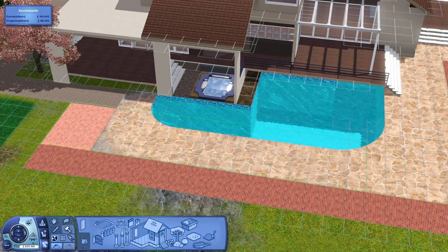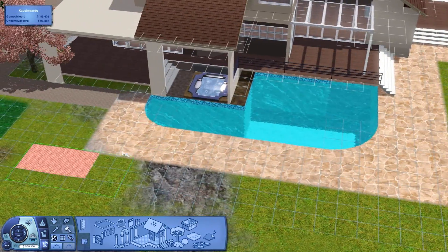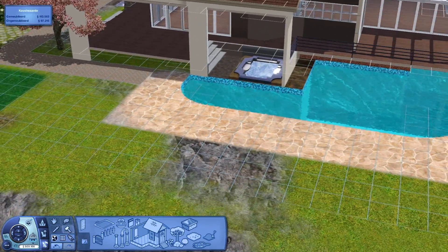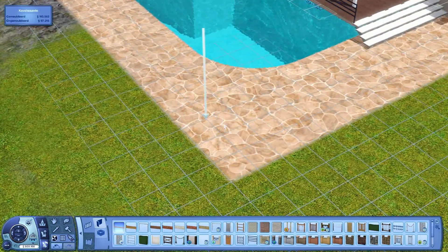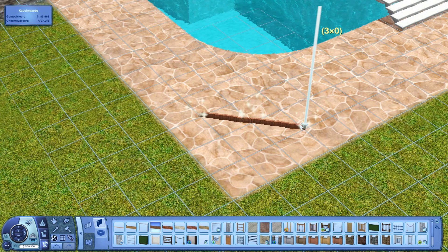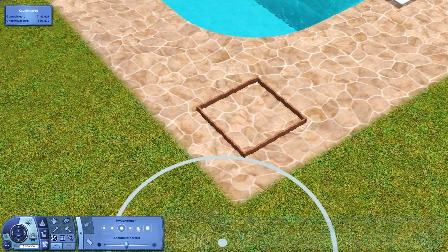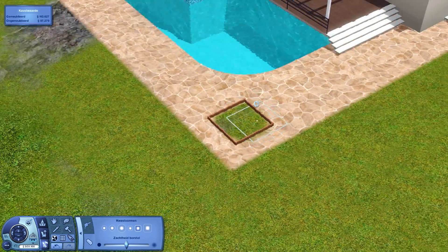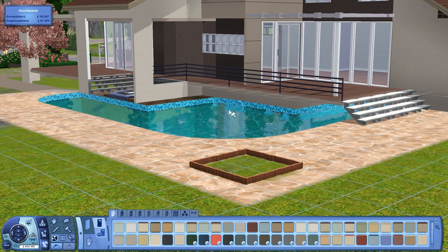Let's delete these floors — or tiles, I don't know how to say that. I think we can delete a part in there because we're going to make something in there. I'll delete that. And I will also color this area under here.